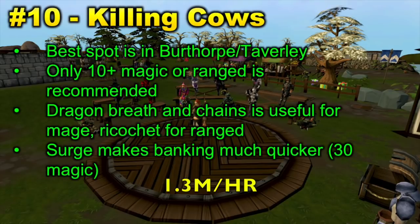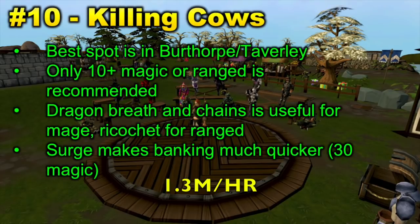Starting off with number 10, we have Killing Cows. For this money-making method, there basically aren't any requirements. I would, however, recommend at least 10 plus magic or range, which only takes a few minutes to get. Dragon Breath and Chain are really useful if you use magic, and Ricochet is really useful if you use ranged. Surge makes banking much quicker and will increase your GP per hour. For the 1.3 mil estimate, I am assuming that you do have Surge, which requires 30 magic. The best spot to kill cows is in Burthorpe/Taverley because it is closest to the bank.